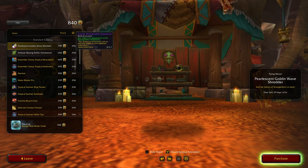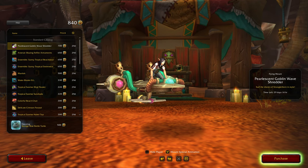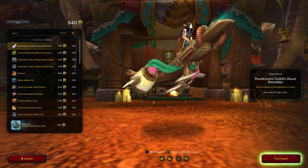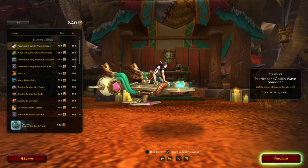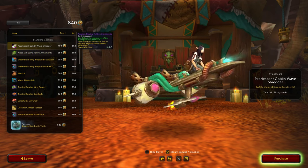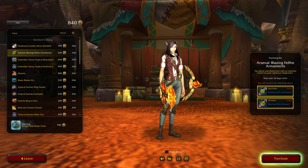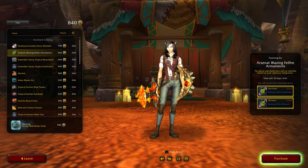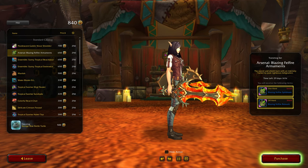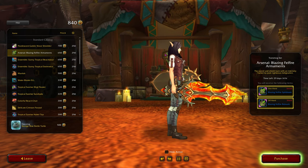Have to check out the rest and if there is a pet — so surf the shores of Stranglethorn in style. Yeah very nice, I just don't know whether I'll buy it yet, I might wait until I have all my tenders. Anyway, let's keep going. Oh two pieces — sword and a shield arsenal, blazing fell fire armaments. Oh that looks nice, that would look nice on my blood elf.